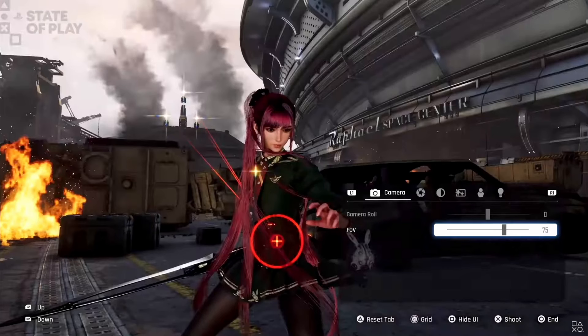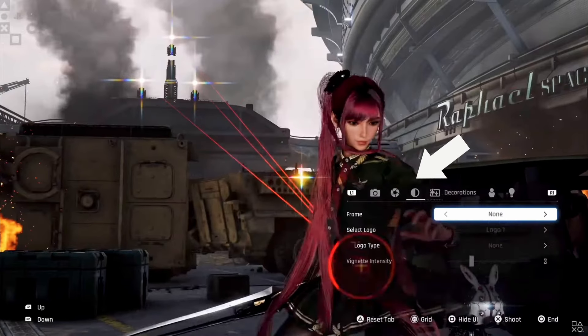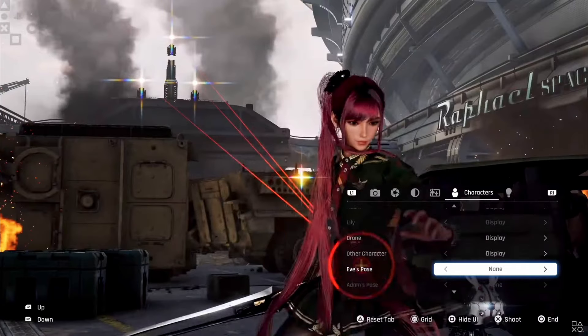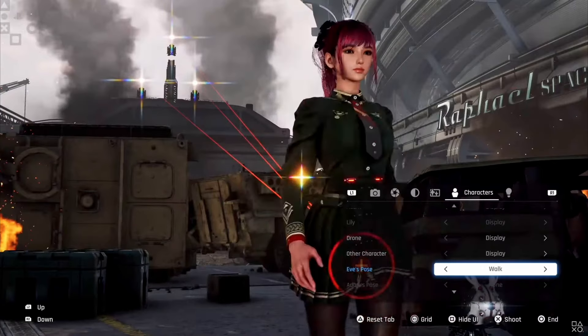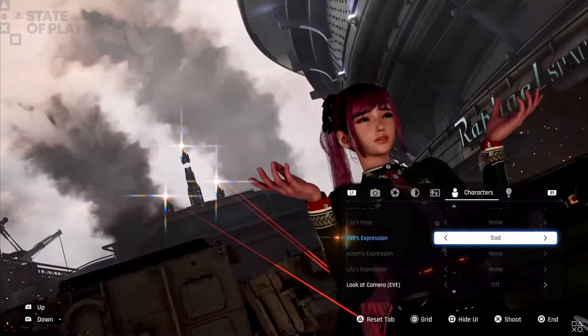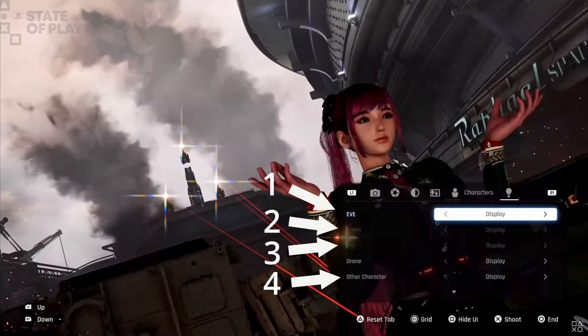In the first segment with EVE outside Spire 4, going left to right across the photo mode UI, we see tabs for the digital camera, the camera shutter, display, decorations, characters, and lighting. In the characters tab, we can see a handful of ways to customize EVE and some other characters with body poses and facial expressions. There is the option to toggle a maximum of four character options plus the drone — EVE, Adam, Lily, one more titled Other Character — and the drone can all be displayed or removed from the field of view.